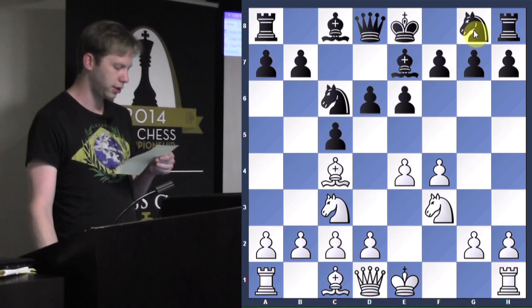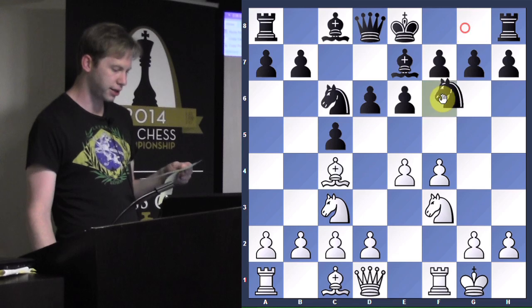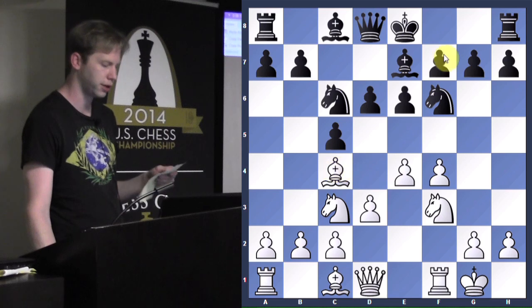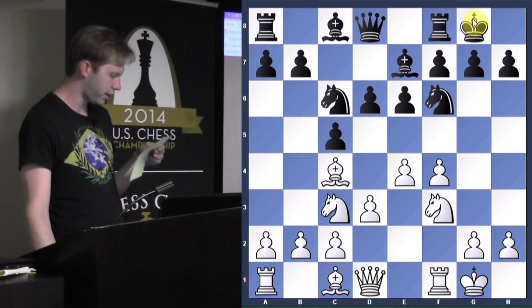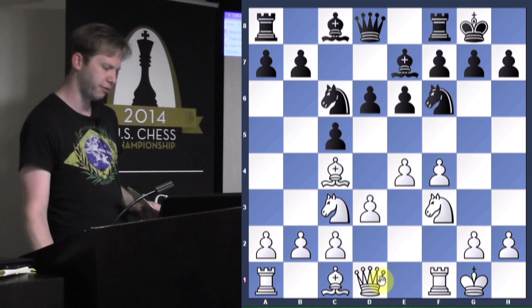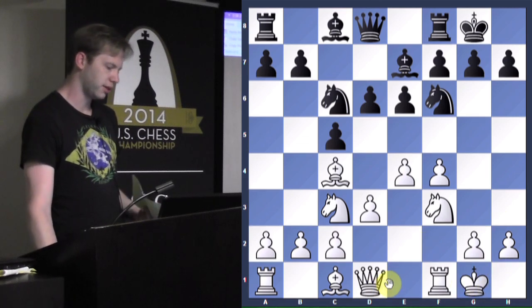Bishop e7, castles, knight f6, d3 - good, white doesn't go for d4, he's trying to keep the center strong. Castles. Queen e1 - I'm not sure about this move. I mean, I'm trying to launch an attack with the knight-queen combination, but it's going to be hard. You're aiming for the h7 square, but if you bring your queen up here it's going to be opposed to this bishop on e7, so bringing the queen in this setup with the bishop on e7 doesn't look really that promising.